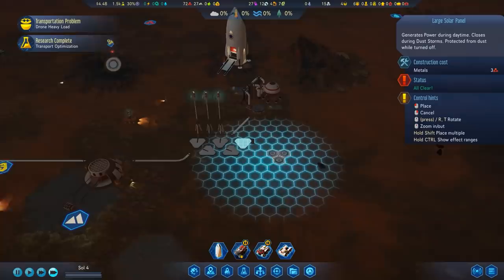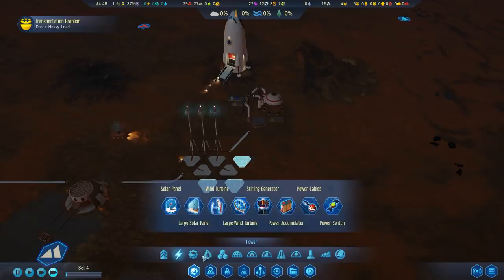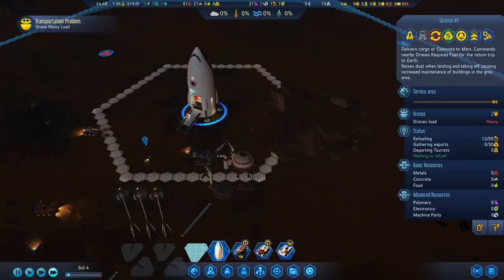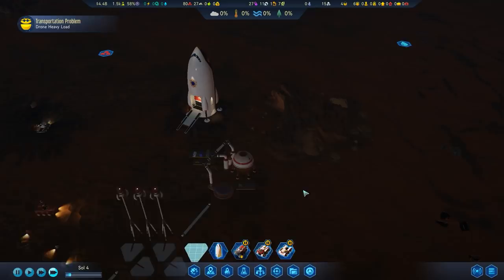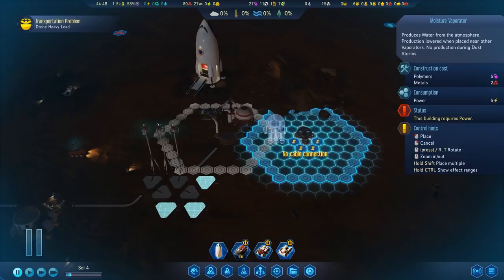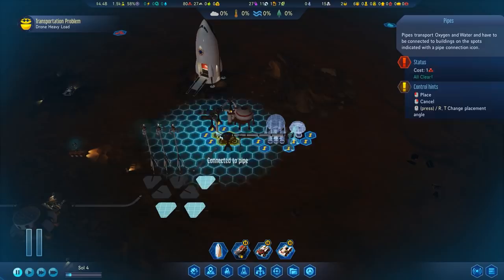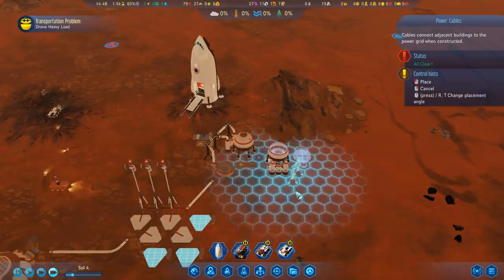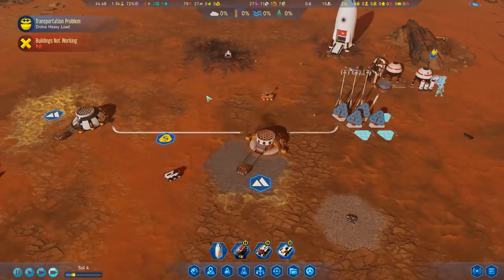We have some extra prefabs — that means we need more power. Let's set up a couple more solar panels, and then a moisture vaporator and another fuel refinery. Each of these consume five power, and when we launch the rocket, it creates a load of dust that drastically increases maintenance costs of nearby buildings. I don't love what I'm doing with this area visually, but it'll be fine. More pipes — they just need to hook between each other. This is going to be my fuel refining area.